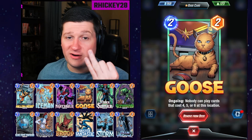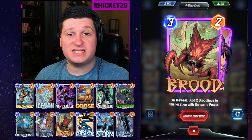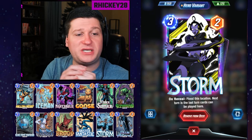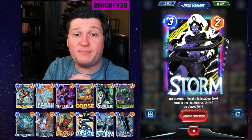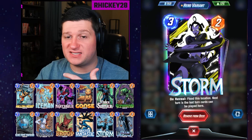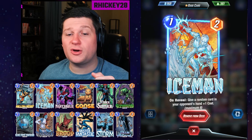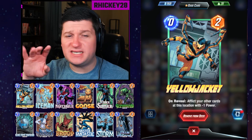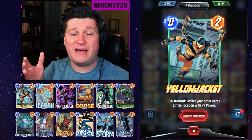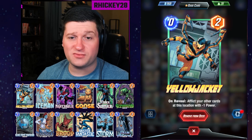Replacing Brood is harder, but you can use any two-power drop as long as it doesn't buff itself. We get away with playing all these low-power cards because we have some control cards. Storm locks up a location early on, and even if you're losing in power there, the buffs on turns five and six give you a solid chance to win it. We also have the classic control combo of Iceman on turn one and Scorpion on turn two. Yellowjacket is a zero-cost card that afflicts your other cards at his location with minus one power, so you play him out first — he's not a necessity and is easily replaceable.